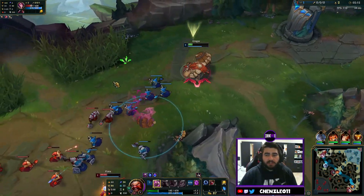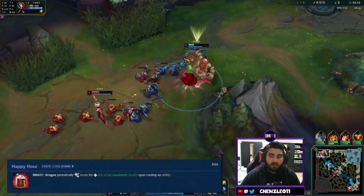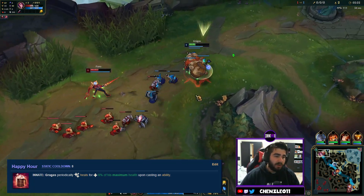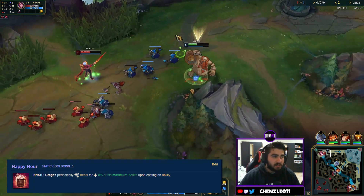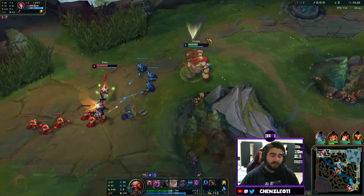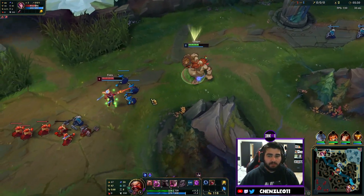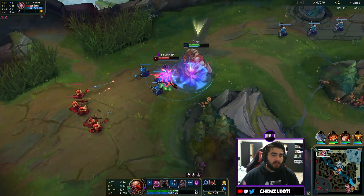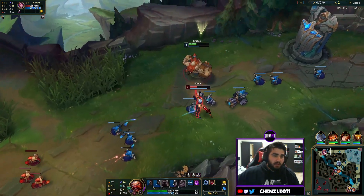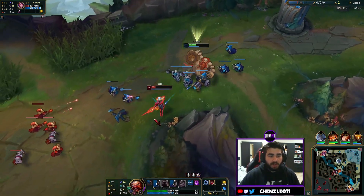Gragas's first ability is called Happy Hour. Gragas periodically heals for 8% of his maximum health upon casting an ability. That's all it is. As League of Legends gets more complex, Gragas remains very simple — you literally gain health when you use an ability. Very very simple passive.